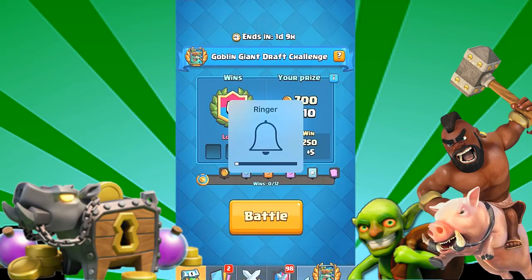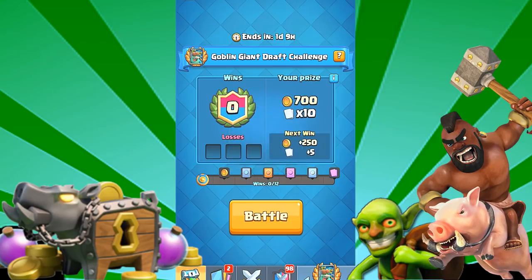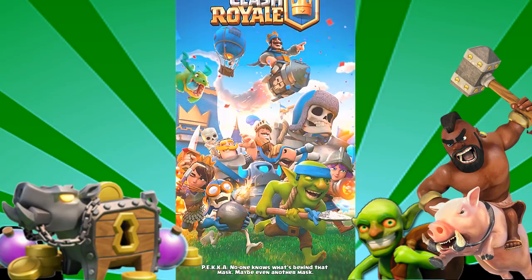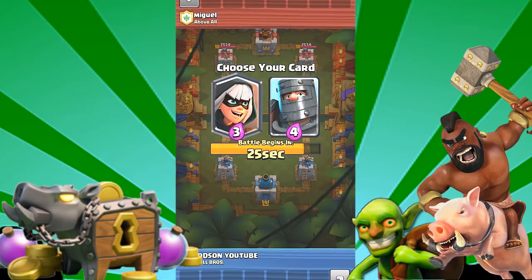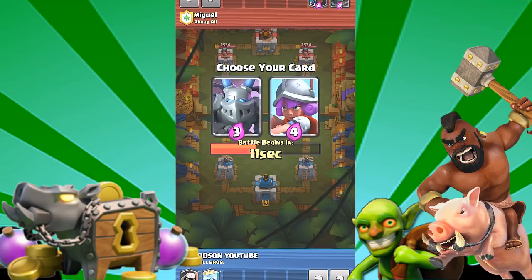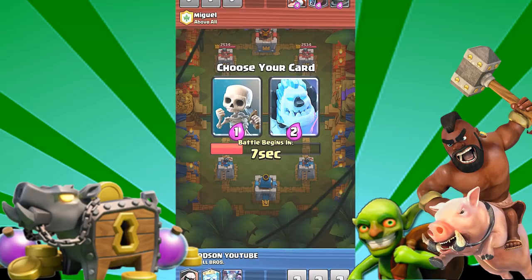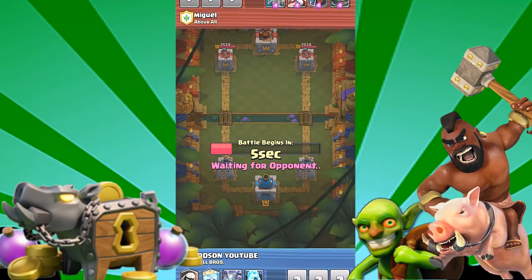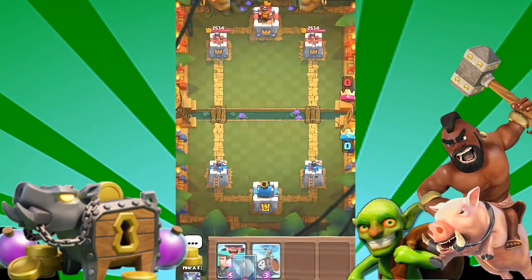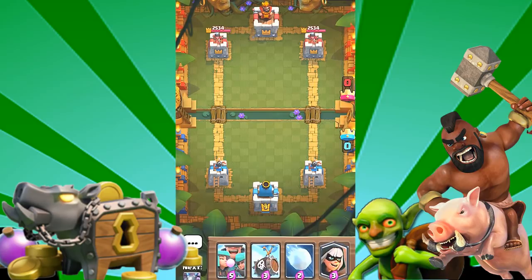All right, we are in the Goblin Draft Challenge. We're going to go ahead and start this up and see how this guy looks. Hopefully it's like the Giant — that would be awesome. I think I'll take the Bandit. I'll go with this guy. All the good cards I want. I think I have a pretty good team here. Oh man, wait — I didn't get it. Maybe he has it. I'm pretty sure he has it.